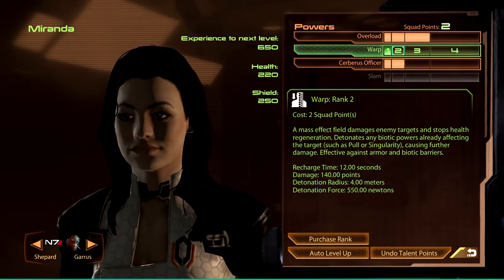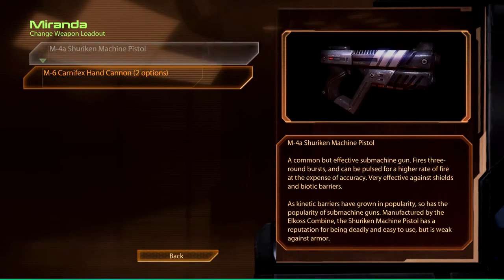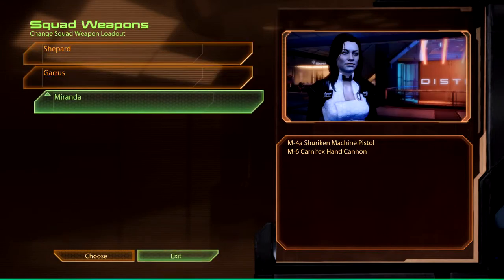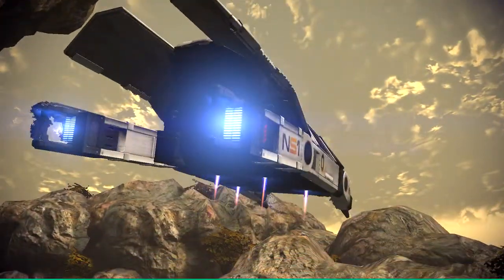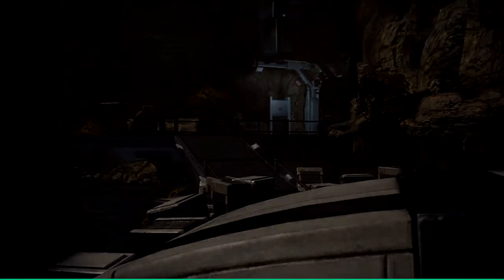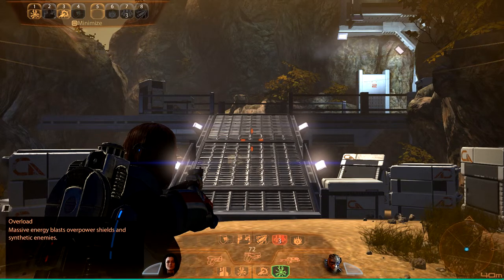You can do Warp — good. Actually, I'm going to give Miranda a different pistol, because our companions don't use ammunition like we do; they can fire as long as they want. It's actually useful to give them more powerful weapons which have less ammunition, because they don't run out of ammunition anyway. Let's get Disruptor Ammo, and Miranda, you can go for that pistol.